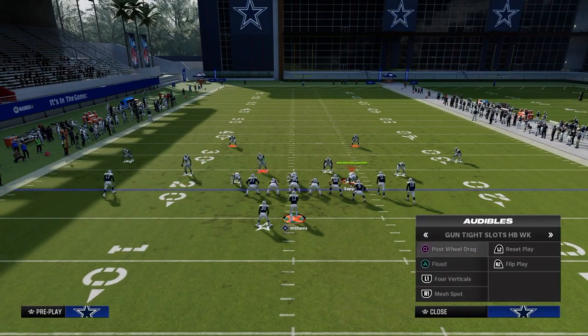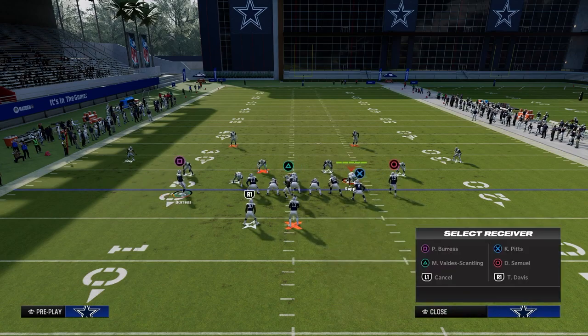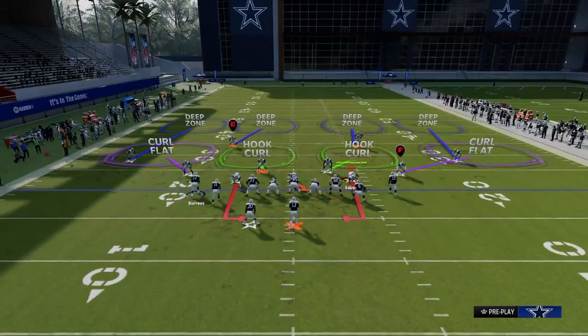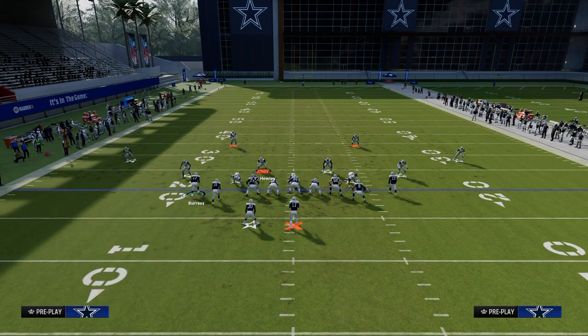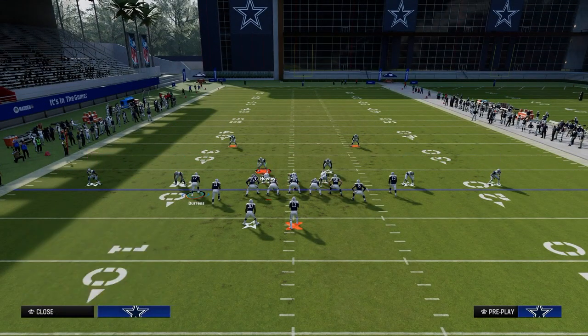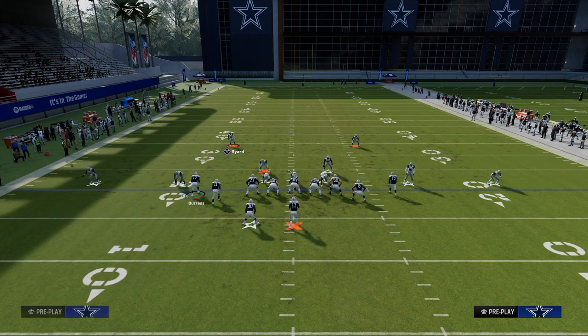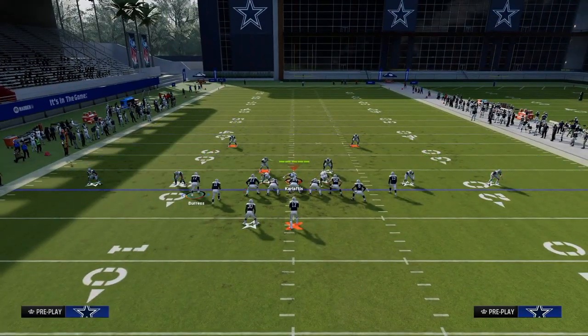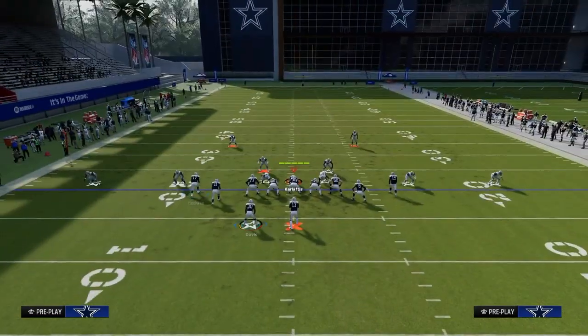Another reason this play is really effective: you'll get some variation of cover two to the left side fairly often when running tight slots. They might run a cover two style with the user probably running to the running back. Something like this wouldn't be terrible against tight slots generally. The point is, this is a pretty good adjustment they're going to have for you.